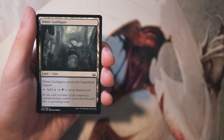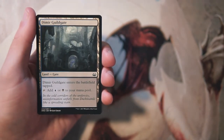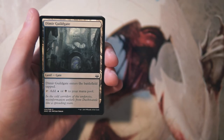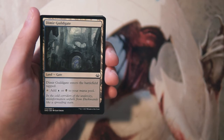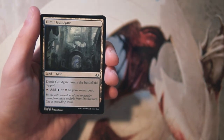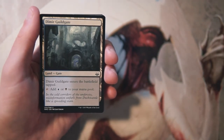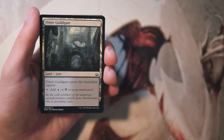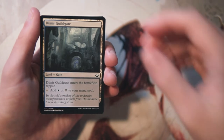Our first card is Dimir Guildgate. It does enter the battlefield tapped but it taps for blue or black. Guild gates are perfectly serviceable in limited — they help you splash your colors and this does kind of force you into two and maybe even three colors. It's not something you want to pick up early, but if you're in the colors it's definitely worth picking up so you have the option to splash stuff later in the pack.